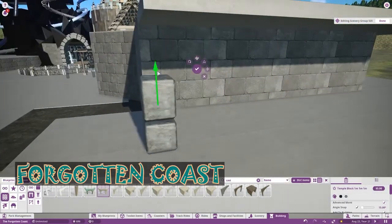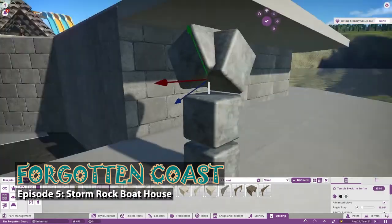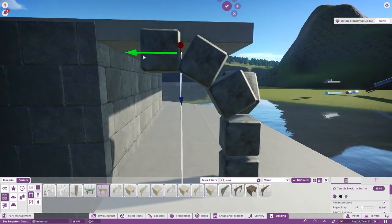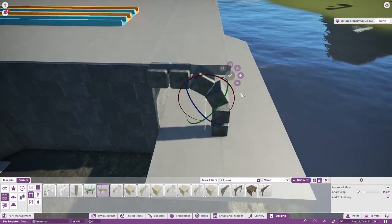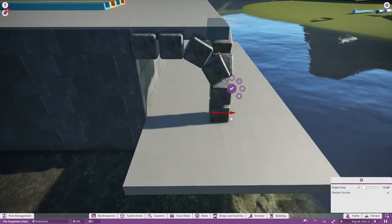Hi there everyone, welcome back to the Forgotten Coast, Episode 5: Stormrock Boathouse. I'm really happy to be back with you guys explaining my thought process and creation here as you are watching. Today we are going to work on the structure of the area.